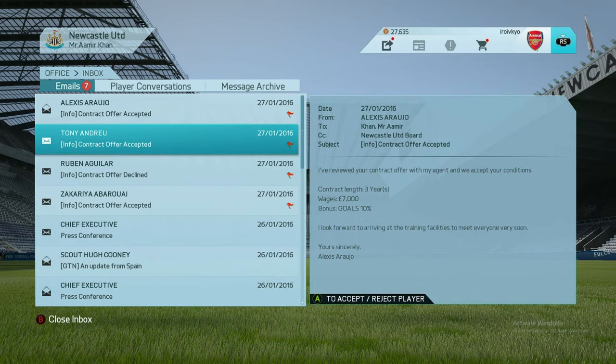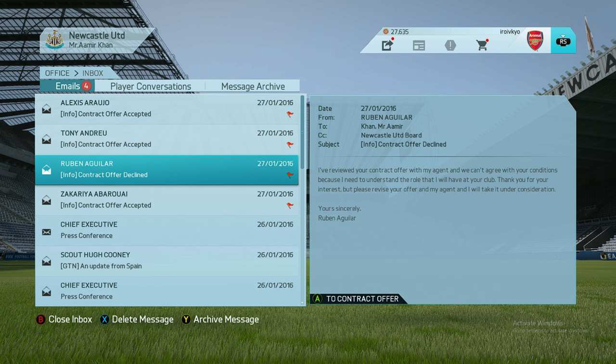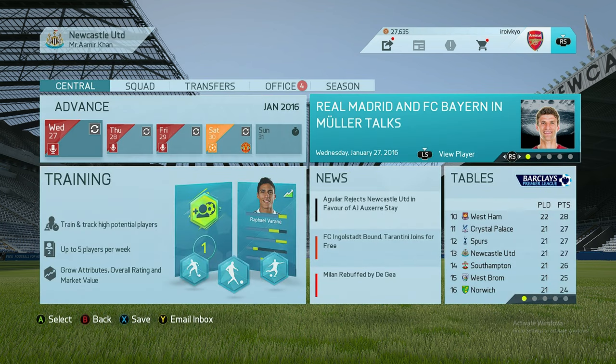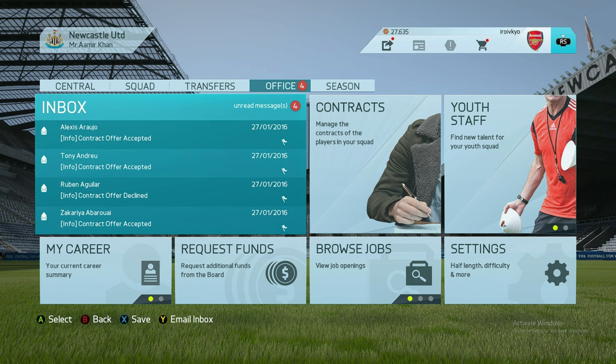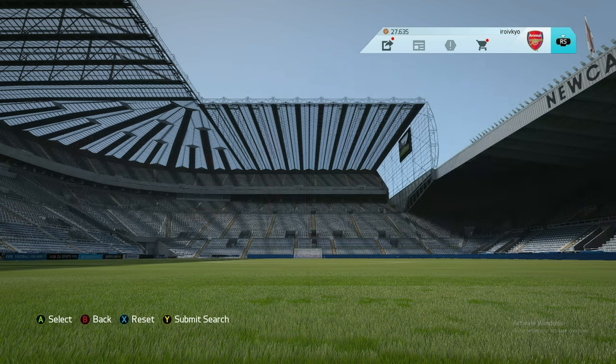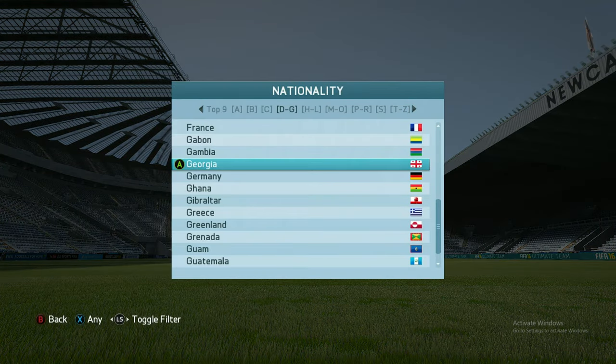Contract offer accepted — we've landed three players instead of four, because one player declined the contract. So we've got three players in, and now we need a replacement for Mitrovic, who is injured and probably won't play for the rest of the season. Let's see who we can get.